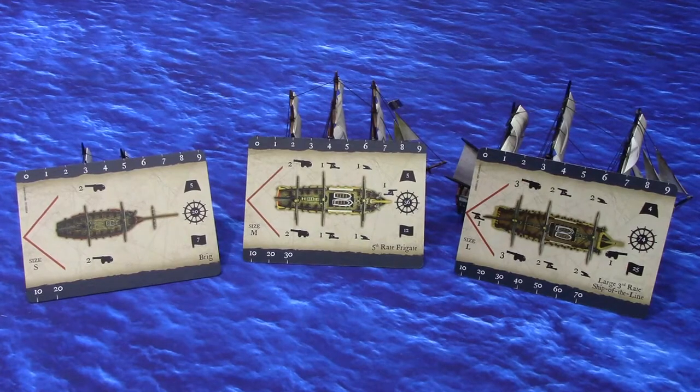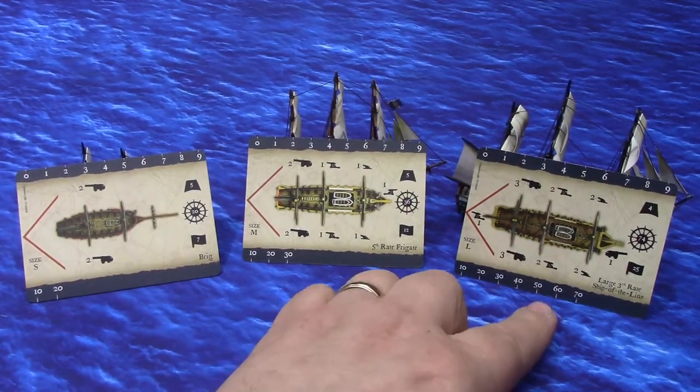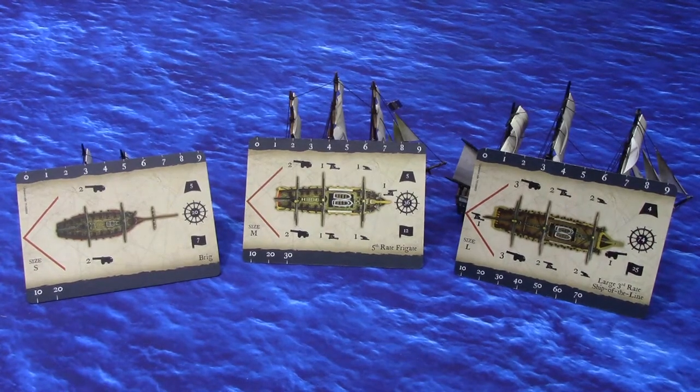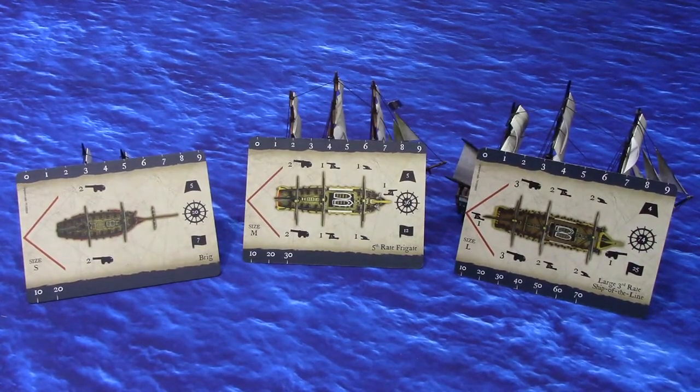For a large ship, such as the third rate over there, you pick up one of each — light, heavy, and cannonade — giving you four heavy cannon, three light cannon, and three carronades firing in that initial broadside. For extra-large ships, you get one light cannon, two heavy cannon, and one cannonade. That's a pretty hefty bonus to your ship. Remember, this is irrespective of whether or not you already have that cannon type on your ship — you get that additional die.